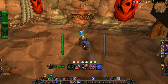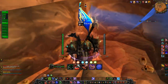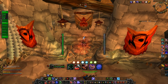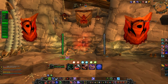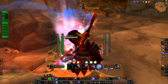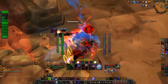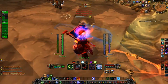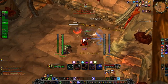Right here I have him give me the flag and I'm doing the same thing as always — back against the wall, standing on top of the cap point. This UI I'm using is temporary and still experimental, I'm still testing it, but it works out pretty well. I like it in both frost and blood specs.